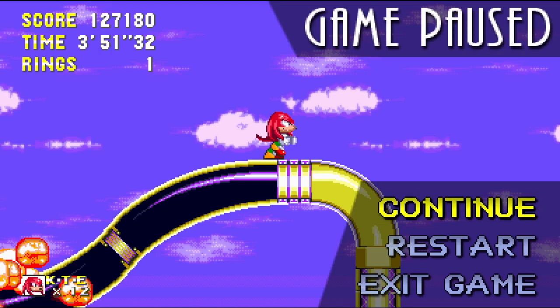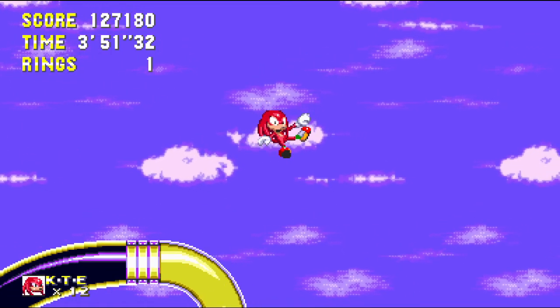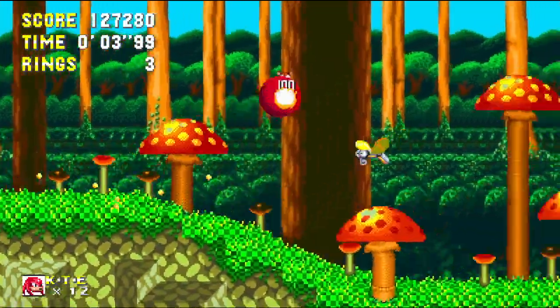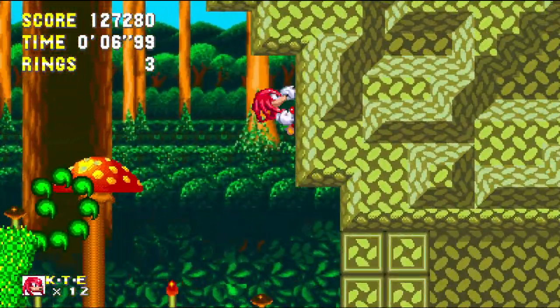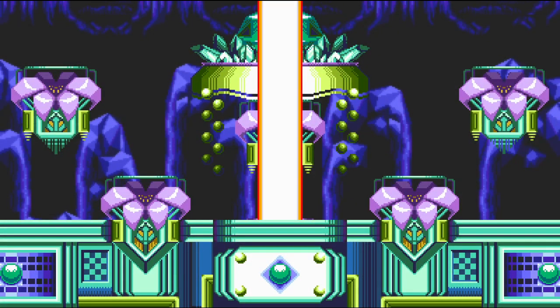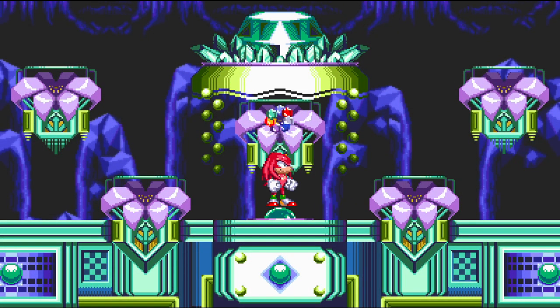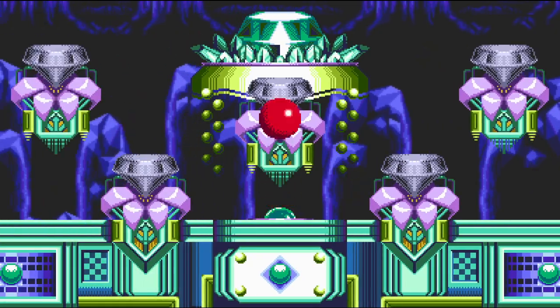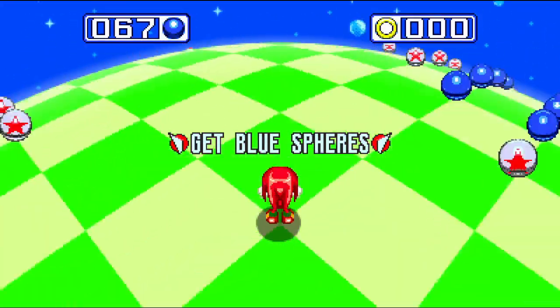Welcome back guys, welcome back to Sonic and Knuckles, the Knuckles playthrough. We avoided that terrible explosion and we ended up here in Mushroomville. Knuckles again gets a slightly different route than Sonic. We start off by going into this Emerald Chamber. You'll recognise this place as Hidden Palace. So let's go get Super Emerald number one.